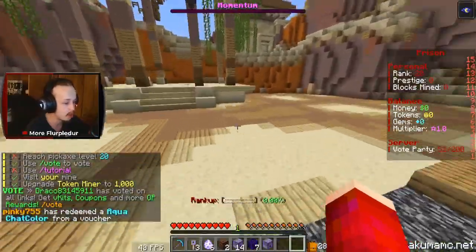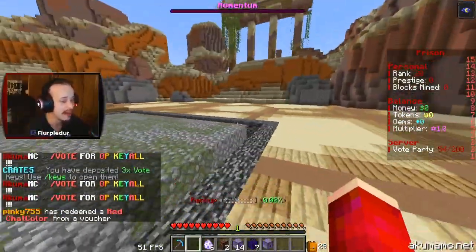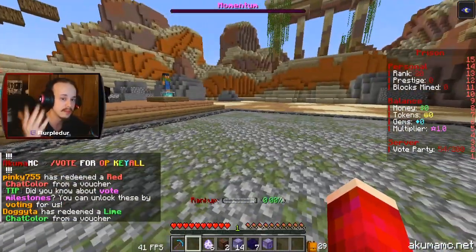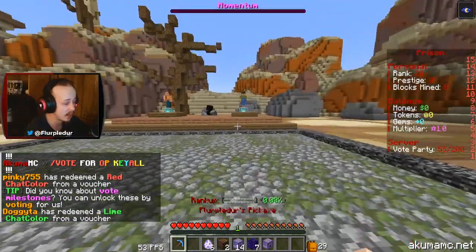They brought back some OG systems — money, gems, and the OG prestige system. So if you played back in the day on Akuma, this is going to be a little bit of a nostalgia trip mixed with some new features, which is going to be absolutely crazy. And if you haven't played before, I highly recommend you hop on.